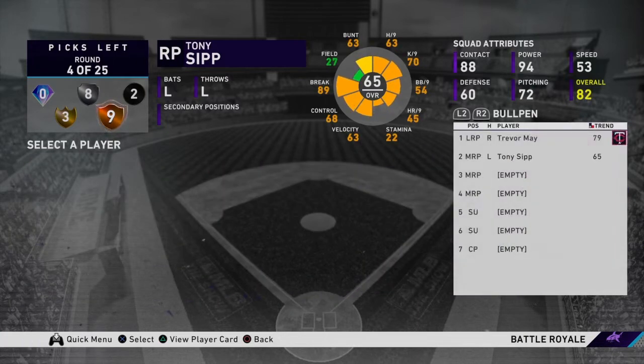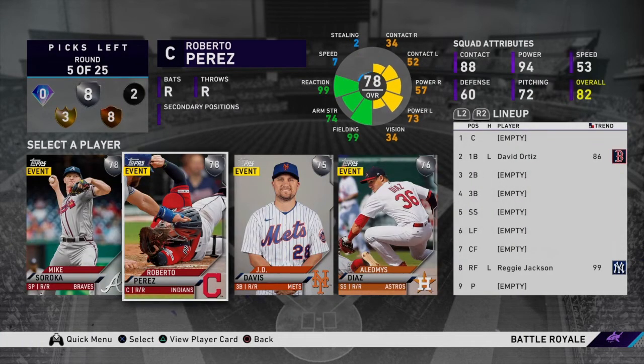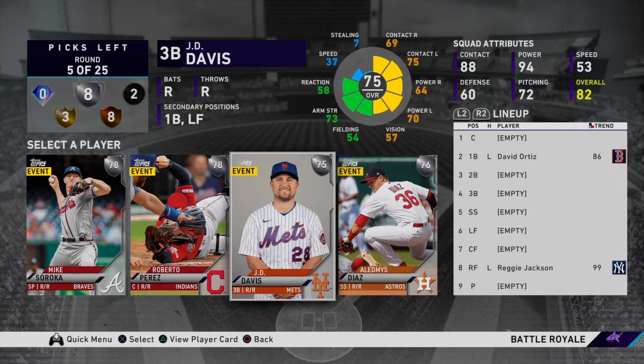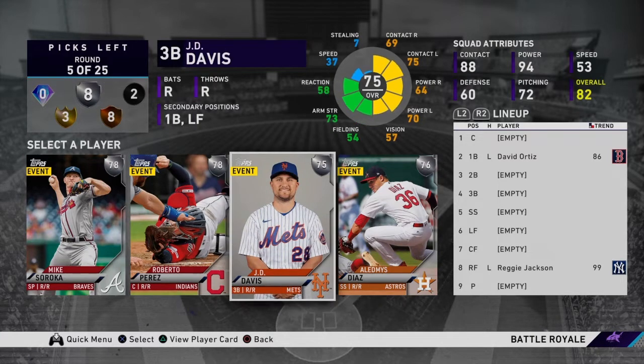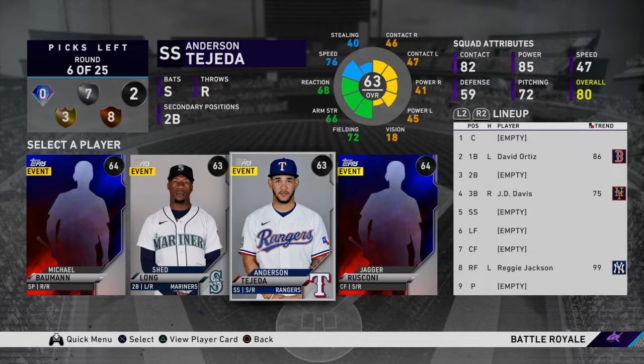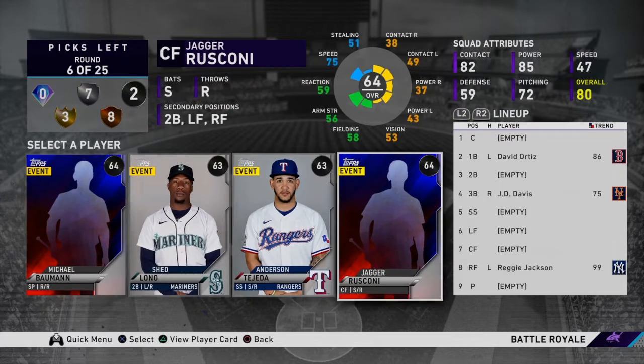Tony Sip is a really good budget left-handed pitcher. So far we have a righty and a lefty, and two lefties on the lineup as well. You gotta keep track of this stuff as you're going. Be careful with it. JD Davis — extremely really good silver right there. We'll take him to balance it out.